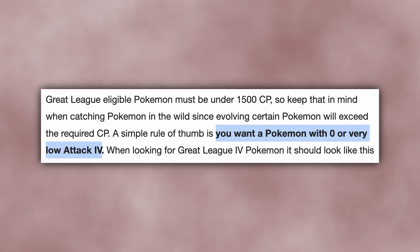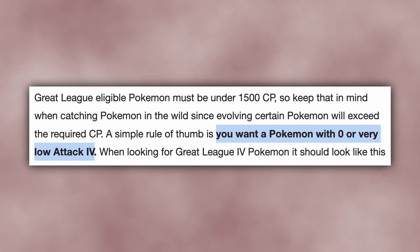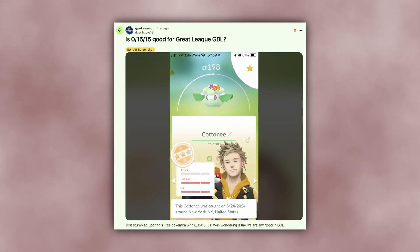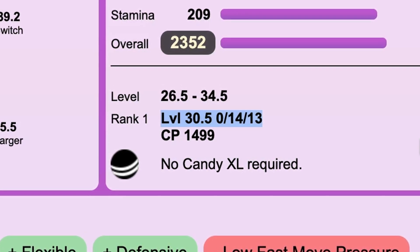The optimal Pokemon for one of these leagues is the one that has the best combination of level and IVs that fits under the CP cap. You might already know that attack is the first stat to be dropped to stay under the CP cap, and the optimal build often has an attack stat very close to 0. As a result, you might have a general idea that Pokemon with close to 0-15-15 stats are best for Great and Ultra League. And yet, PvPoke confidently claims a very specific build — the level 30.5 Clodsire with 0-14-13 IVs — is the best.